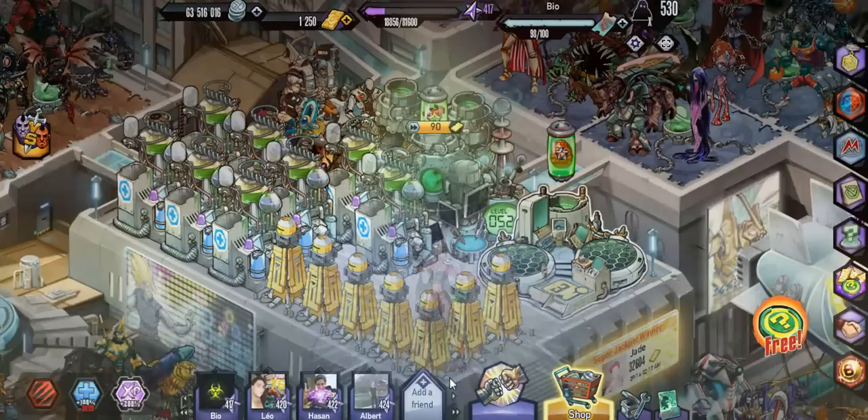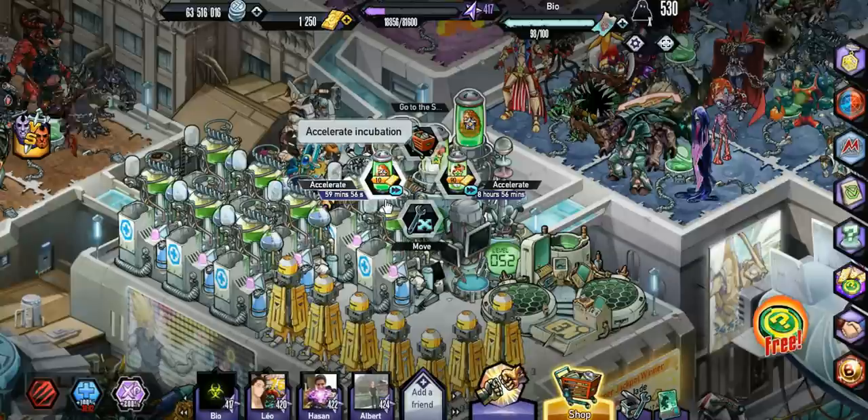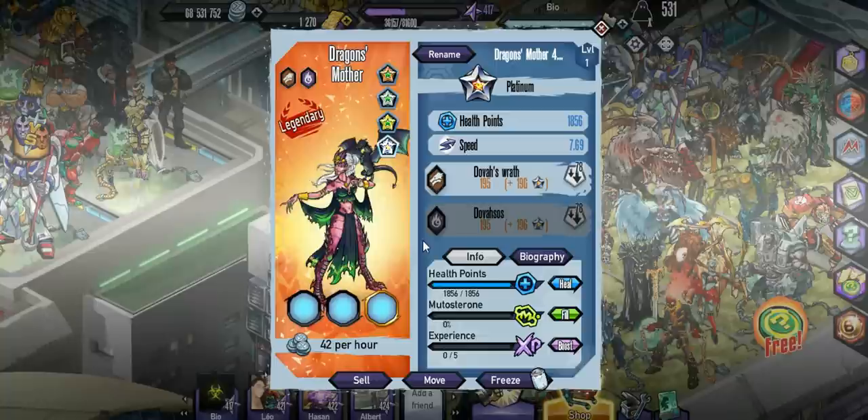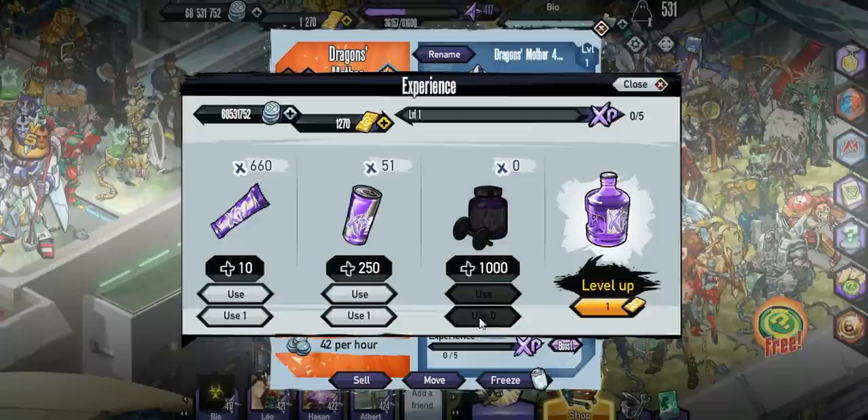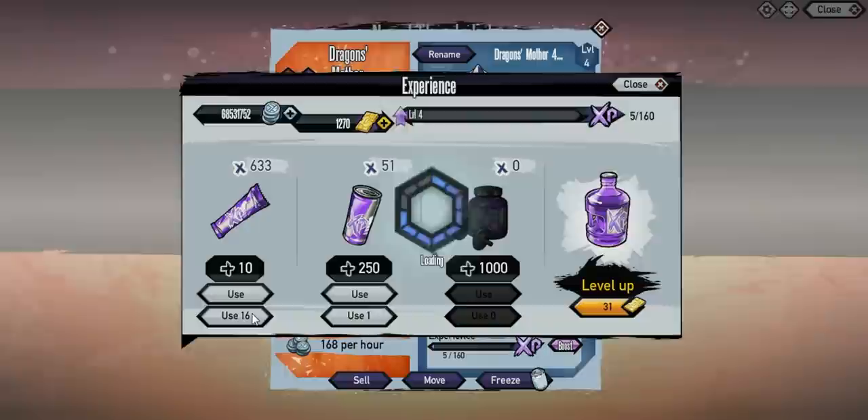I don't know how much you're going to need it — it was one of the first Platinum Mutants out there, so quite a few people probably already have it. They're probably going to have a Platinum Bingo at some point, so I'd recommend getting most of these whenever you can if you have Platinum Stars to use. This one's actually pretty good — 7.69 speed, which is on the faster side of the Platinum list for now.